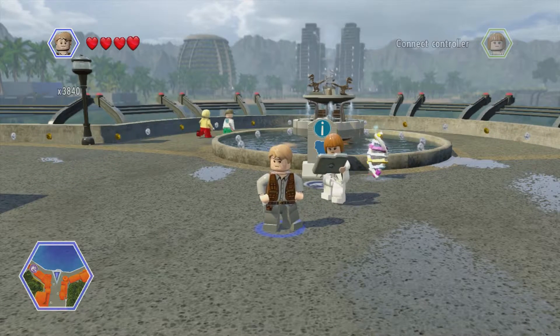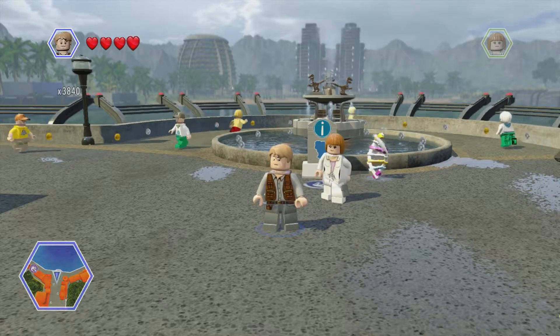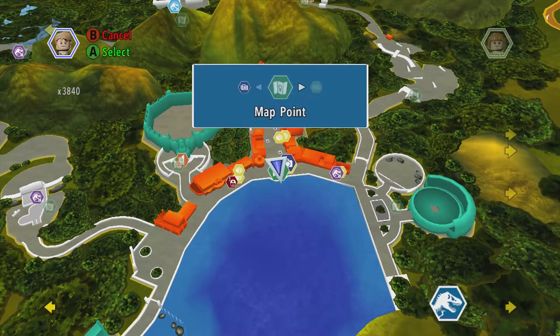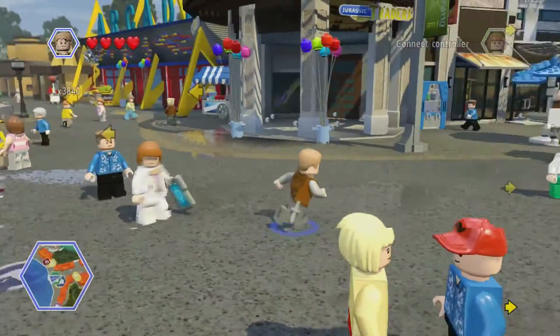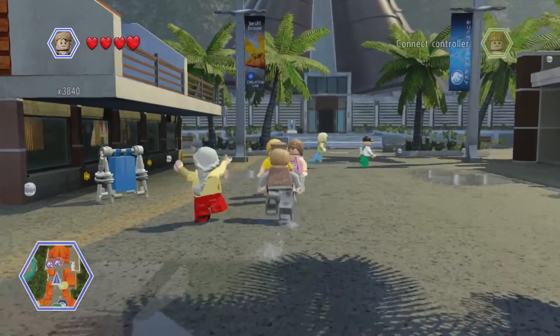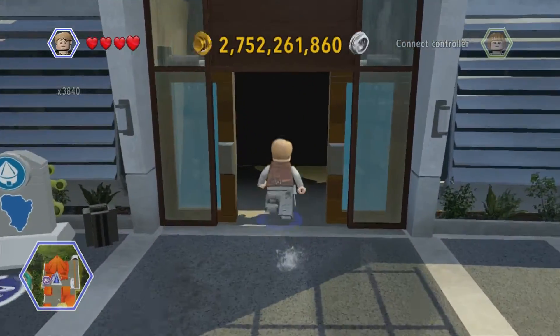Hello guys, welcome, this is me Alex, and welcome back to part number 11 of LEGO's Jurassic World Island Exploration. In this video we're going to be starting off in Jurassic World. We've got seven gold bricks, one photograph, and one worker in peril. But before we do any of that, we've got to do something I didn't attend to in part number 10 — which was actually the first double-digits episode — and that matter is red bricks.